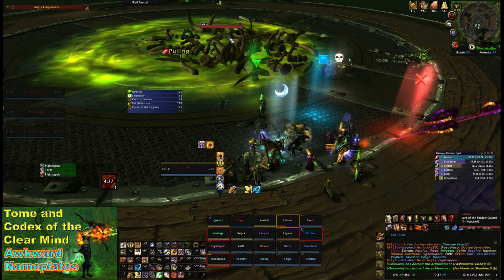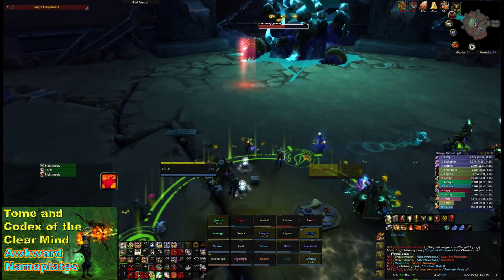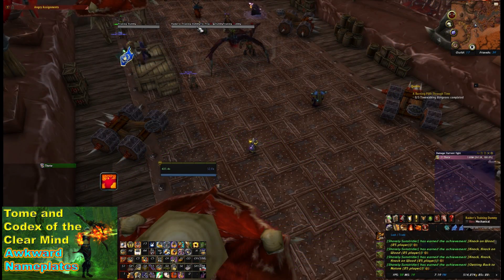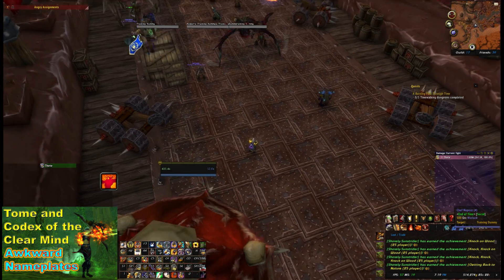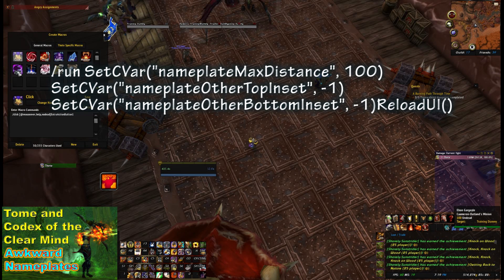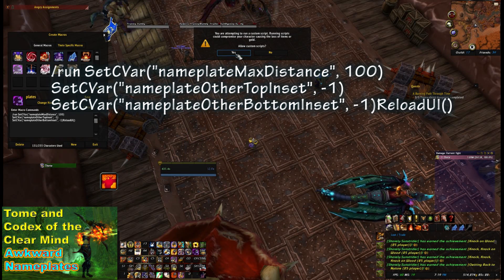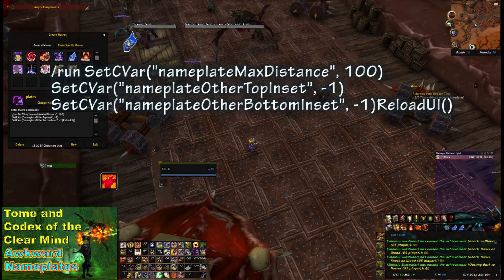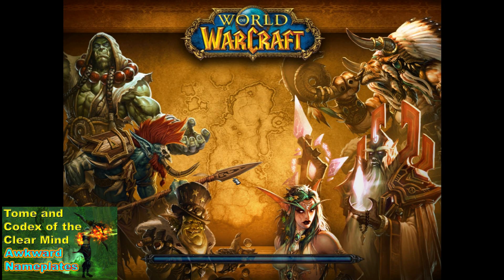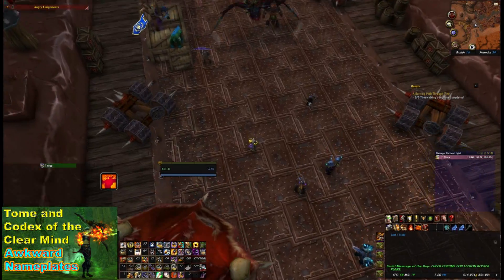On to the next problem: sometimes NPCs that are far away in Hellfire Citadel - this has happened on Gorefiend and Mannoroth - get a name plate that suddenly appears in the middle of your screen. You can see it here in Orgrimmar with training dummies that are miles away. There's a script you can use - create a macro with it and just press the button. It does a reload so that unit frames and name plates will then behave themselves. Just have this macro handy and click it whenever you have that far-away NPC name plate issue.